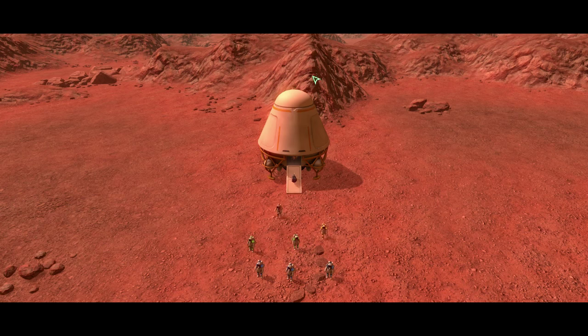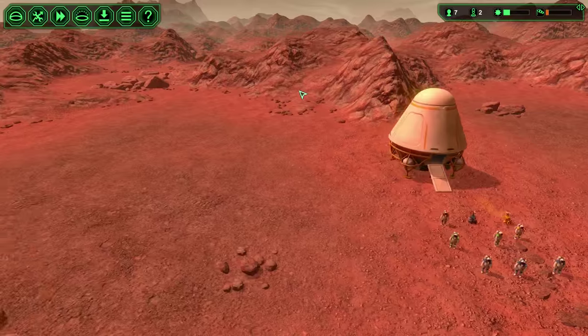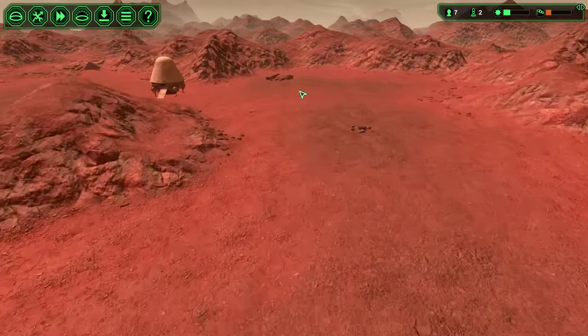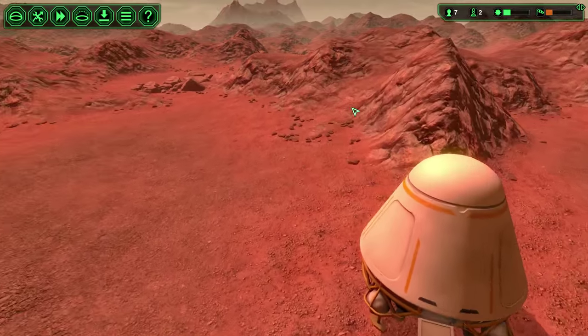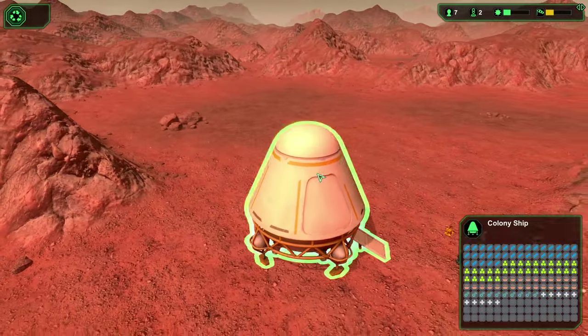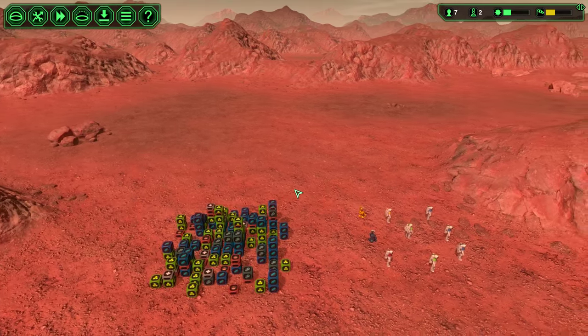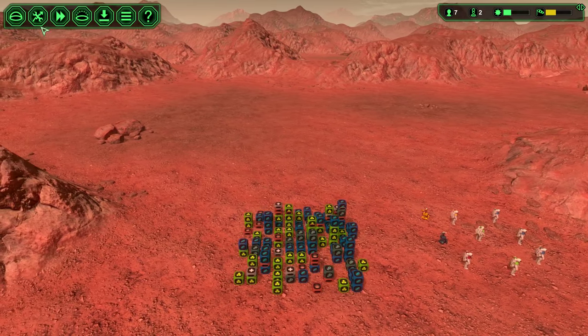I don't like how close this mountain up here is to my base — that's going to not be good. So let's take a look around. I'm going to spin the camera here because we're going to build in this direction and be used to this orientation. Right about there should look pretty good.